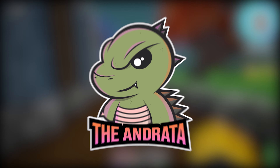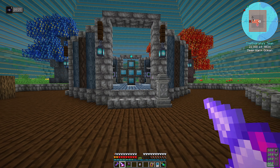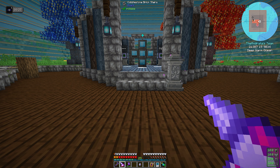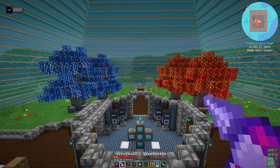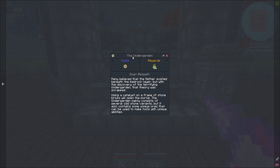Hello there everyone, the Andrade here, and welcome back to episode 98 of our Enigmatica 6 Let's Play series, where today I think we're going to deviate a little bit. Last episode I talked about starting out with Mekanism and everything, but I want to save that for a new week and a new recording session, because this is the last episode of this recording session. So in this mod pack there is a dimension called the Undergarden, and I think that's what we're going to go do.